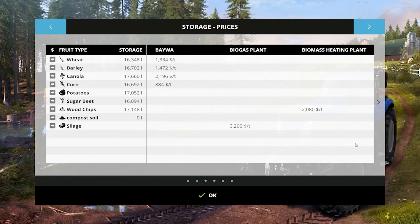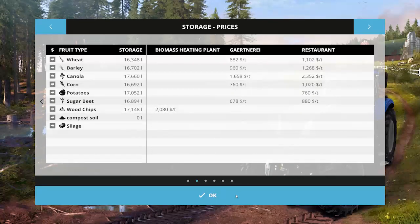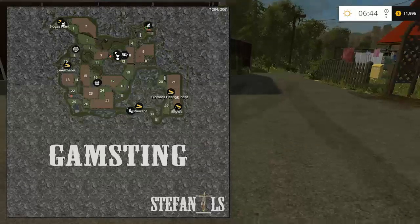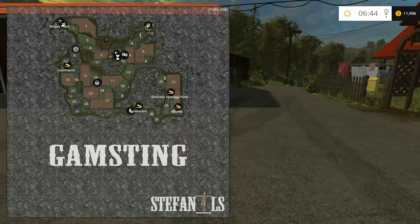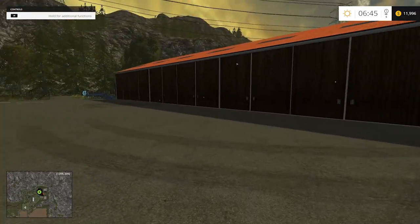We've got one sell point here — biogas, heating plant — and a second and third sell point. So at least we've got some competition for our grains. I would like to see an animal lot in here, but that's okay. We're just dealing with the basics of the game — no extra add-ons as far as pigs, beef, and all that other stuff.